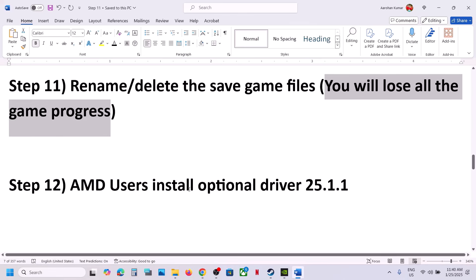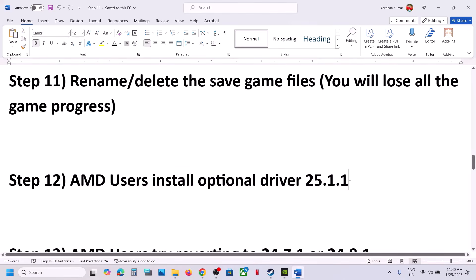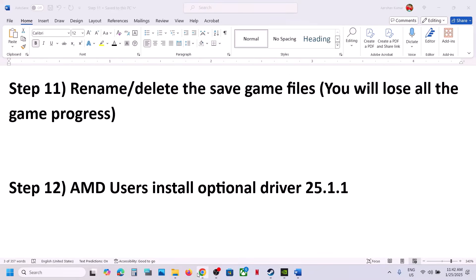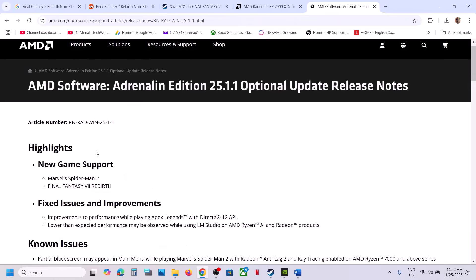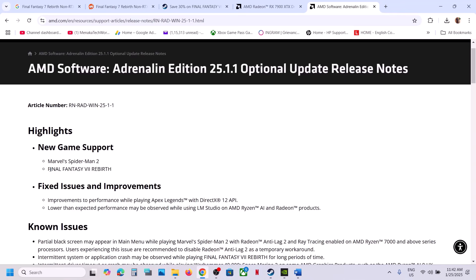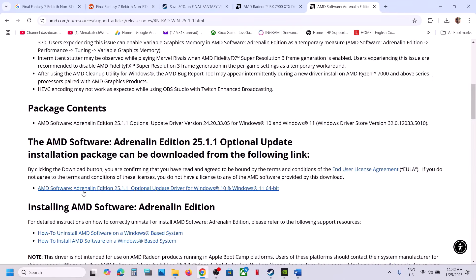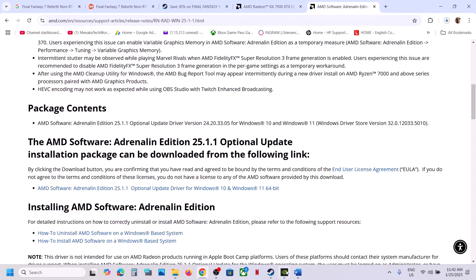For AMD users, the next step is to install the optional driver version 25.1.1, which has worked for many players. Search Google for 'AMD optional driver 25.1.1', go to the AMD website, and you will see new game support for Final Fantasy 7 Rebirth listed. Scroll down to AMD Software 25.1.1, click on it, run the .exe file, install it, restart your computer, and then launch the game.